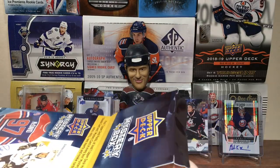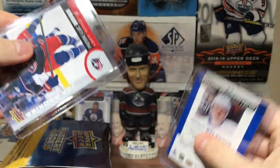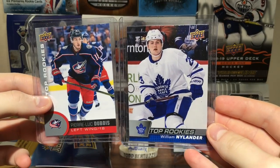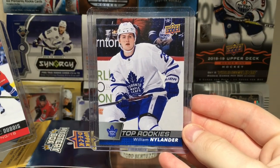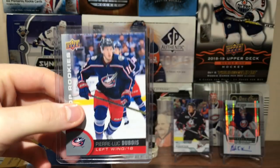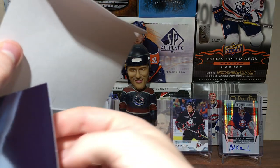Let's get the Mystery Cards. Hopefully it's a relic or something nice. Here's your two Mystery Cards. You got Top Rookies — 16-17 William Nylander and a Top Rookie 17-18 of Pierre-Luc Dubois. They're always Top Rookies. But yeah, let's get on with the packs.